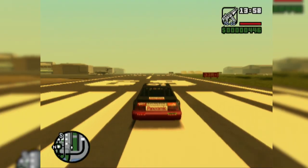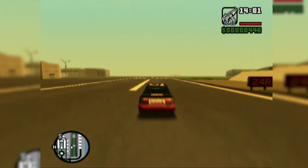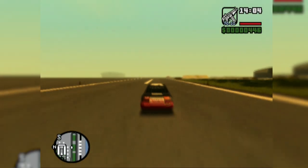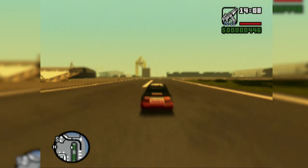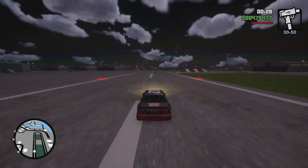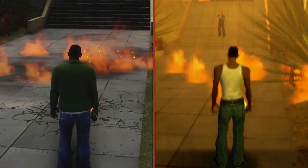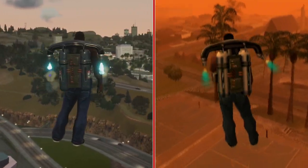A nice touch found in the original version of San Andreas for consoles was the inclusion of a blurred camera when speeding in a car or when activating nitrous — the faster you're going, the more prominent the effect. But it's also absent in the Definitive Edition of San Andreas. The same goes for other smaller visual effects such as the haze from flames, the engine wash from the Hydra, and even the jetpack as well.